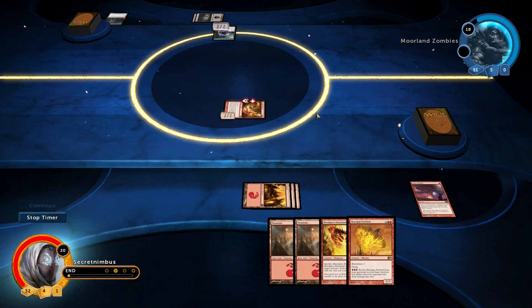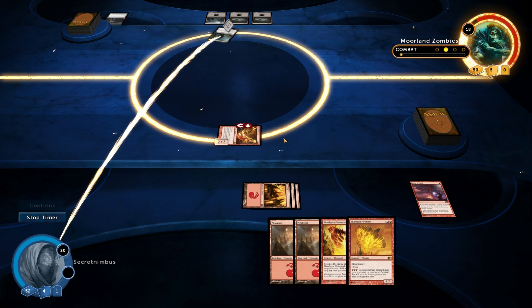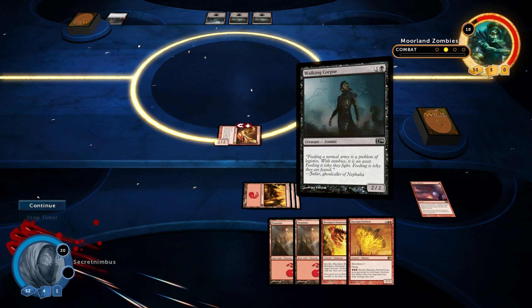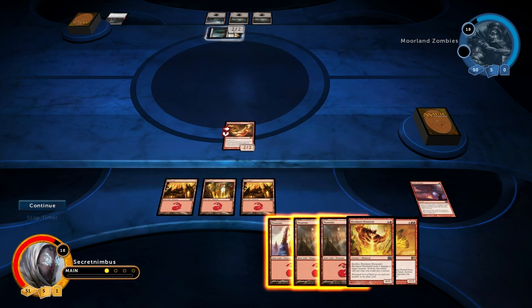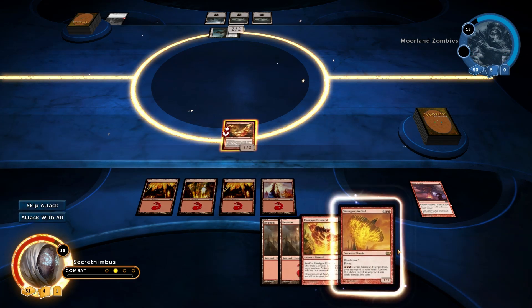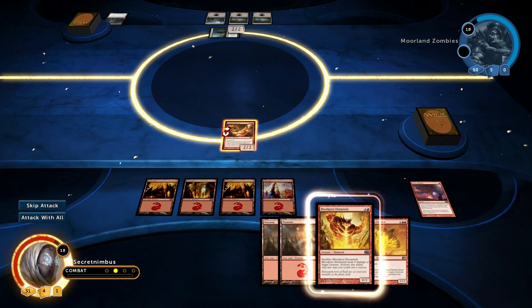Apparently he chose not to defend, but that does mean he can now attack me. Swings and roundabouts — we could either both be on 20 health or both be on 18 health. The reason he didn't defend is because that's a flying creature — he can't defend against flying creatures because he's not a flying creature himself. So let's throw down some more land. That needs 5 magic, that needs 6 magic, so looks like I might be able to summon my elemental next turn. I may as well attack and do some damage to him — let's get him down to 16 health.